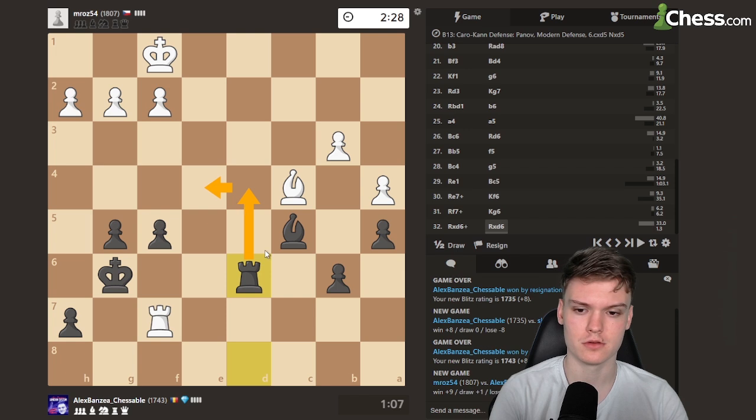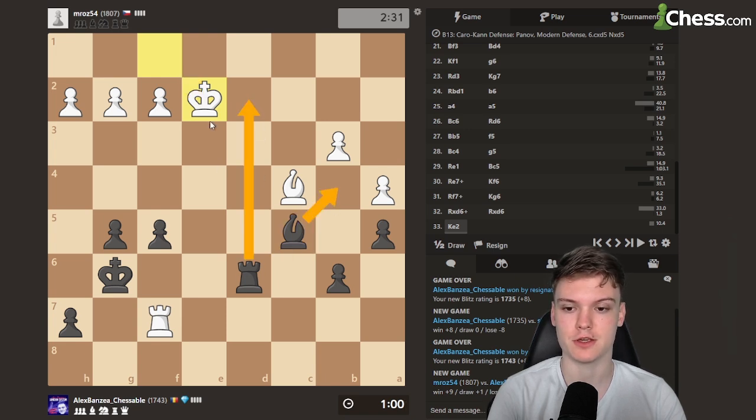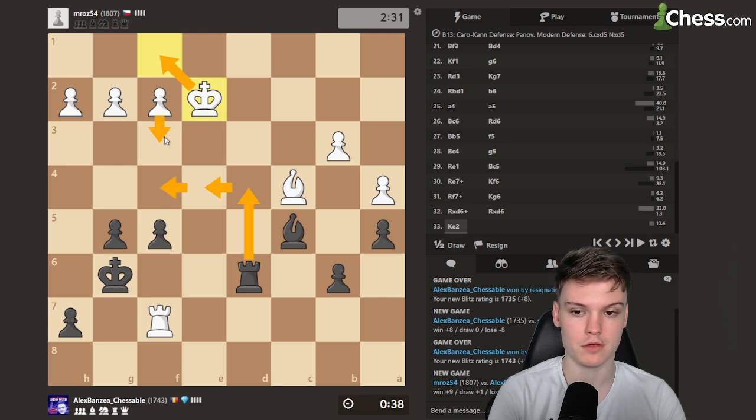Maybe just rook d4. King e2, bishop b4 — maybe just with check and king e3, f4. Bishop b4 seems to be the way to continue. Rook d4, he just moves his rook and we don't get anything. King f4, but there will be king f1. Rook f4, f3, g4, bishop e2 — actually just bishop d5. So that's not how to win. Super slow, but maybe hope for something.